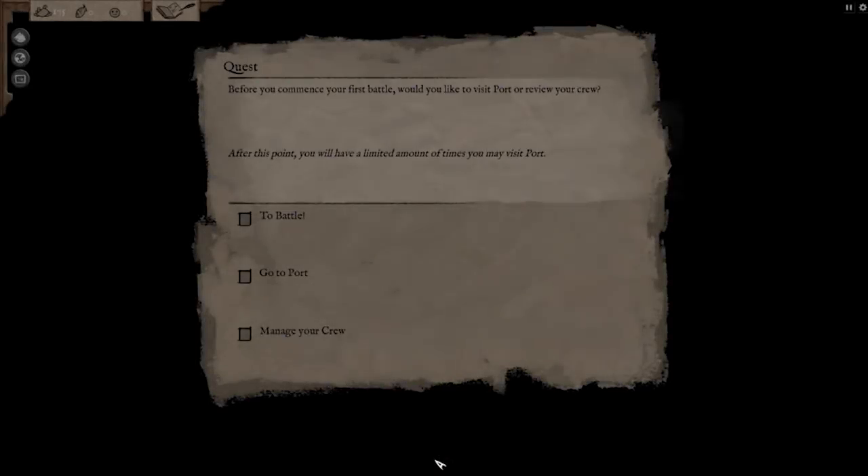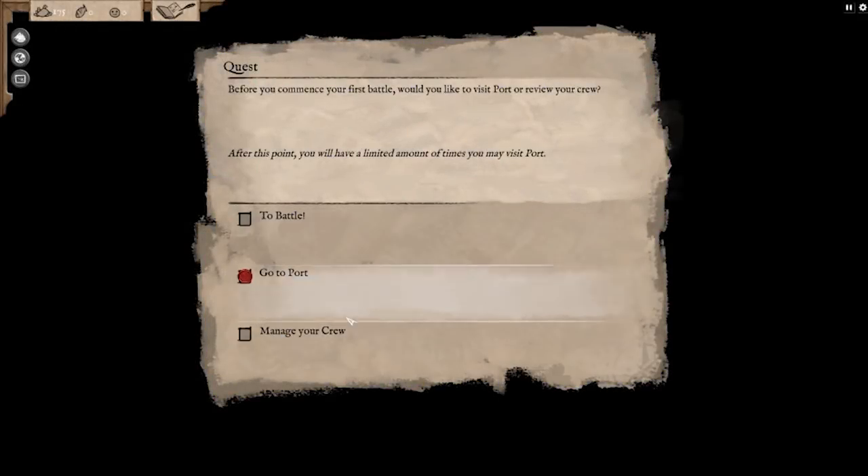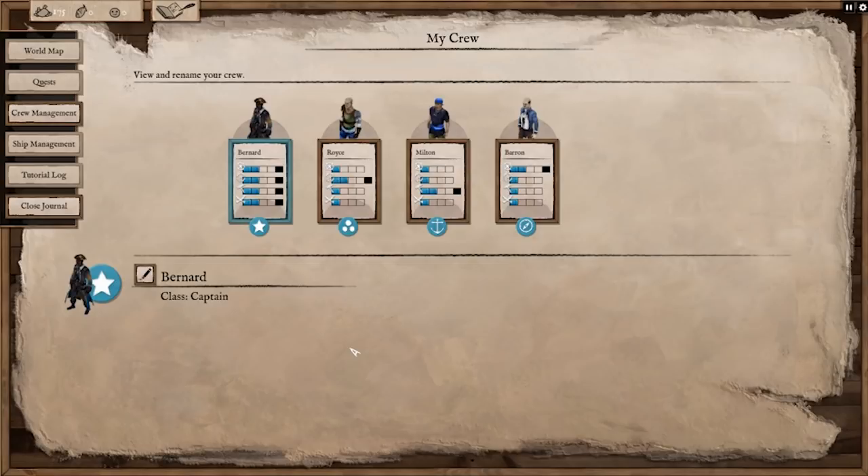So this is the combat demo where we're going to fight against a variety of different battles. But first and foremost, let's manage our crew. Crew is important.